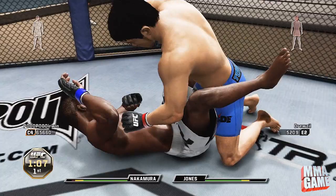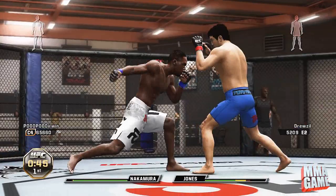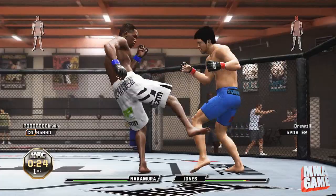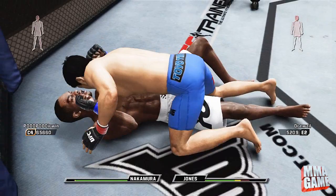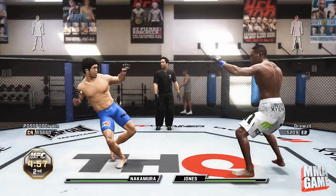I'm faking the strike there. Some people have been asking in the comments how you do that — it's just you hold LT and LB at the same time. The same way you feint in the stand-up, you can actually feint strikes on the ground, and when you do that it totally throws off their timing. You can land some strikes because a lot of people will just block the first strike, so you act like you're going to throw it, you feint it, and then you strike. I've mentioned that in some videos but a lot of people are new and might not have known, so that's how you do it.